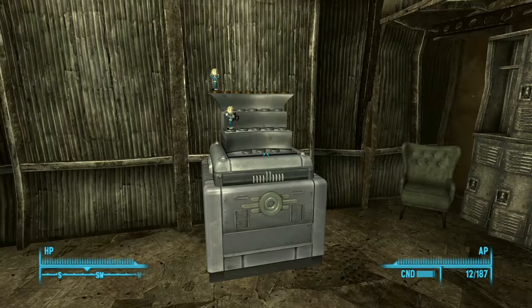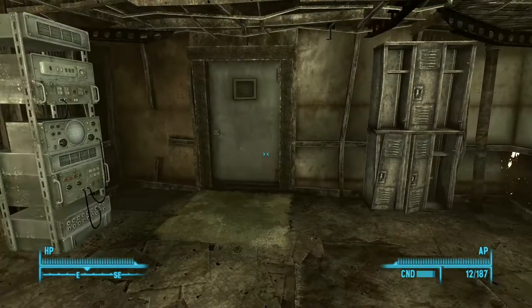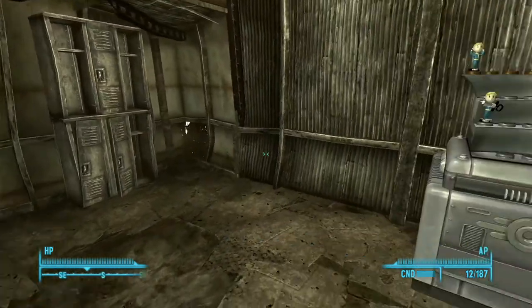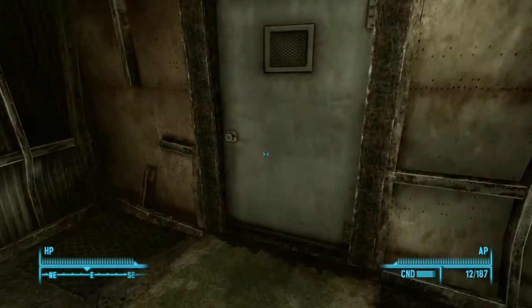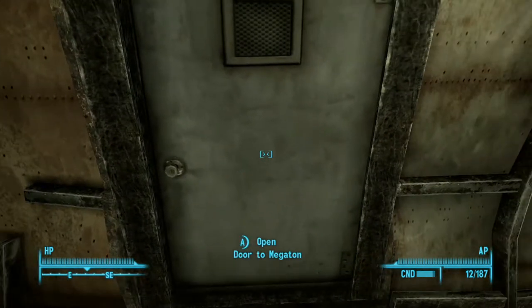Hey everyone, Jozo here, and I am back with more Fallout 3. So where we last left off, we got our one bobblehead that we can get — the strength bobblehead — and we defused the Megaton bomb, got our own house, so we're almost kinda done with Megaton.